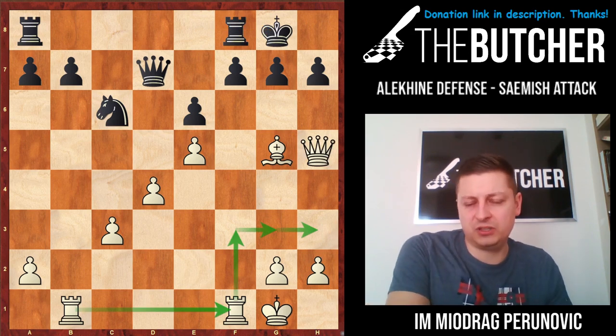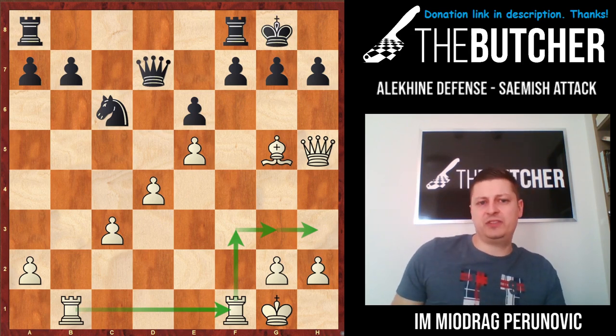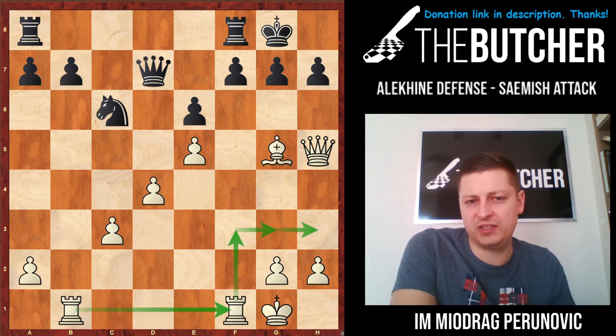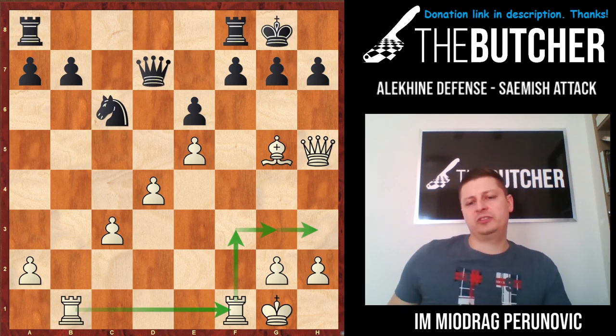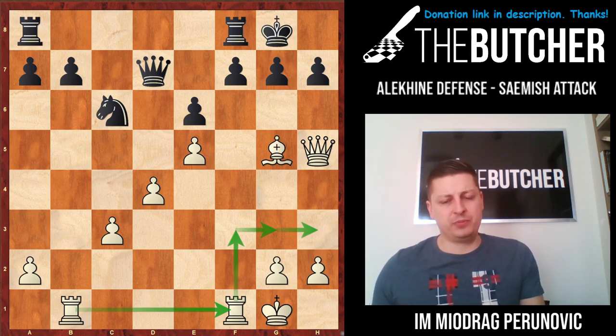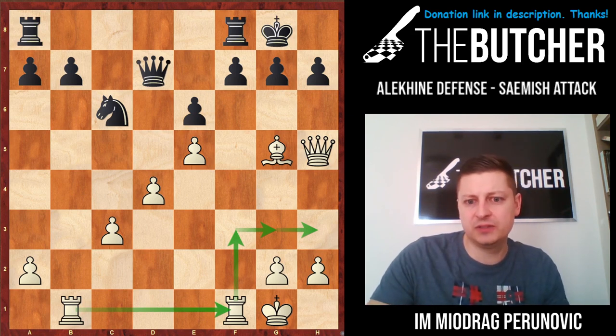So after knight g5, bishop g5, bishop e2, castles, queen h5 — I just want to use rook lifting and kill this guy. If it's my turn, I would even consider playing immediately bishop f6, because I don't think they can easily defend there. Of course, if you prepare that with some preparatory moves for white, it could be even better.